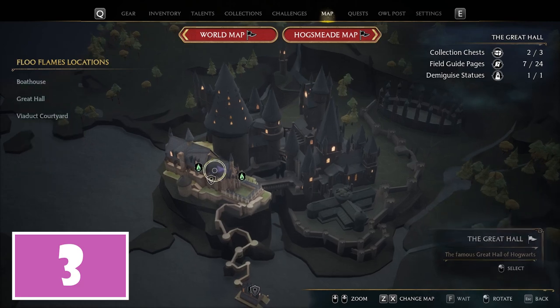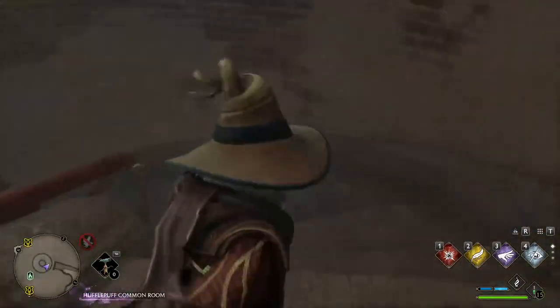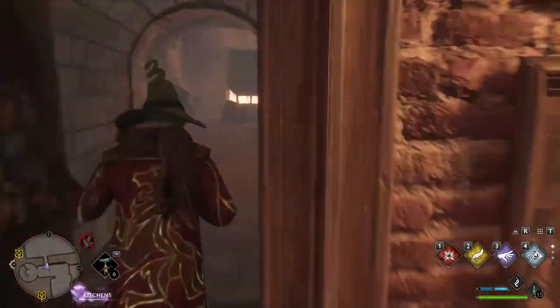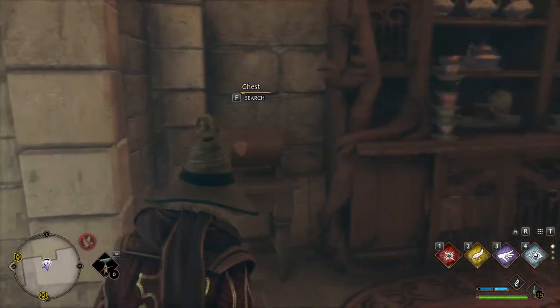The third chest, in particular, is inside the Grand Staircase Tower. When you are there, go down the stairs until reaching the painting with the fruits. Move forward. As you can see on your right there are tables with the fruits. Turn right and near the cabinet you will see the chest.